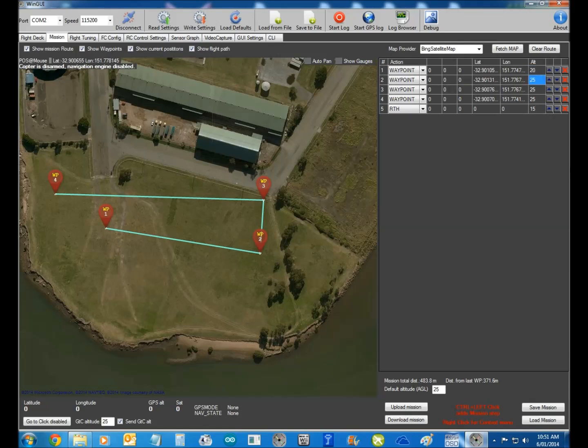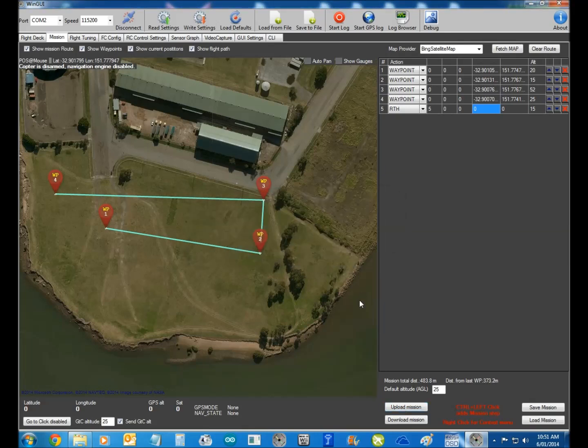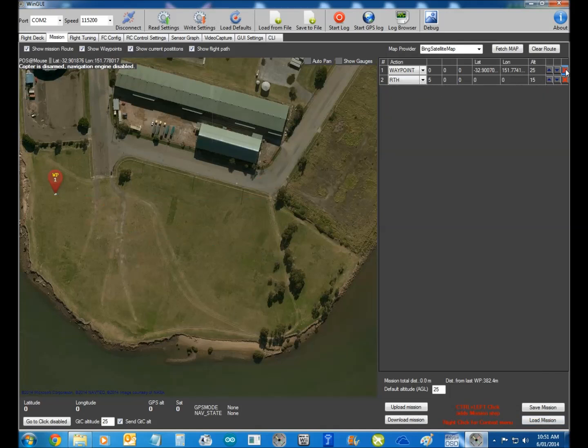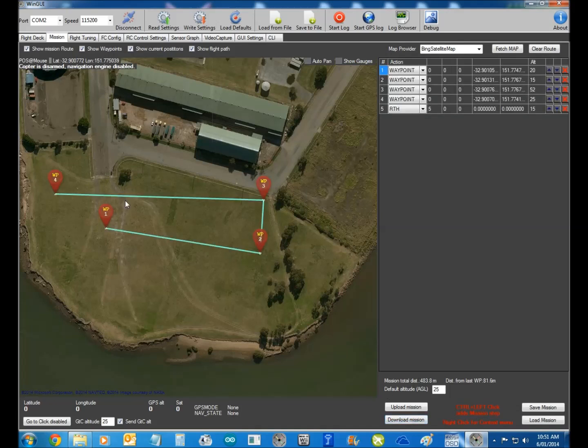You can change them to whatever you want. Over here are your time delays — so if you want a time delay of 5 seconds before it comes back, all good. So you can upload your mission; that'll upload to the copter, away you go. Now if I delete all that — and this doesn't work, this clear route thing — if I download the mission, that's what's downloaded from the copter itself.